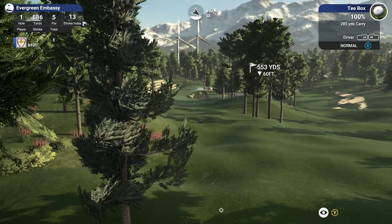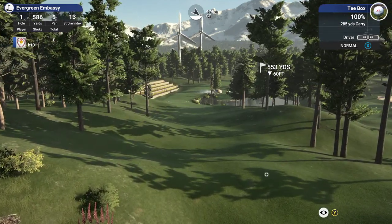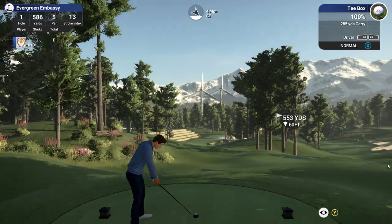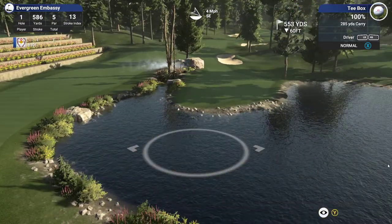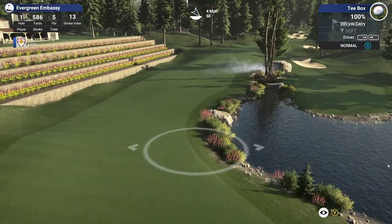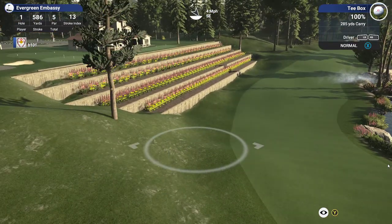I'd also like to see you flatten out a lot of this land here — we're going downhill a lot. You've done a good job with the elevation change and the sight line is good, we can see where you want us to see. But I'd like to see a lot more of it smoothed out. I'm probably going to be doing a tutorial on this soon. We've got an attempt at giving a couple of options.